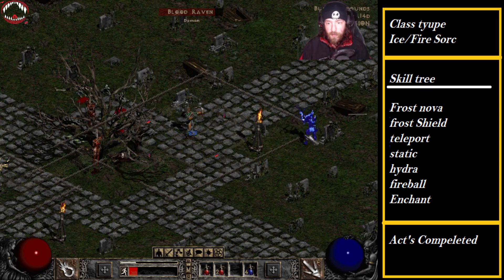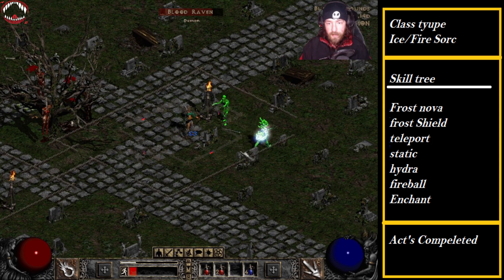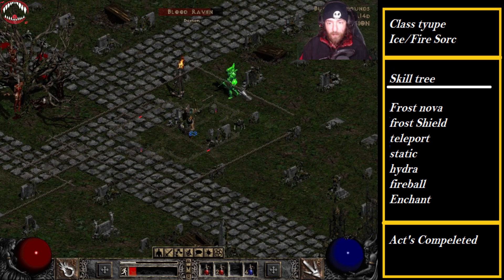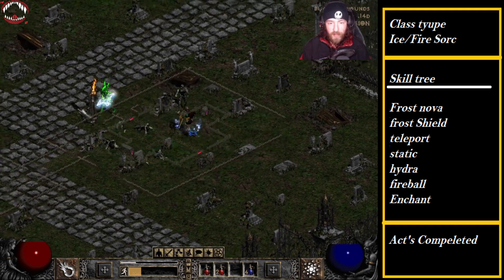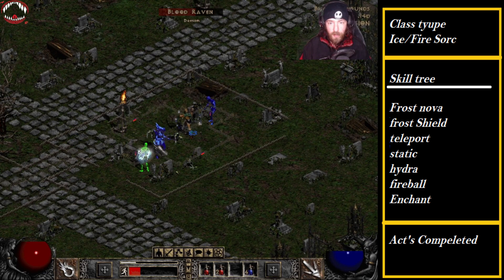If you keep them just straight up frozen they ain't gonna do much. And since Frost Nova has a nine second frozen time, I think it's really handy against her. Frozen for nine seconds while poison hits you, you ain't gonna do much.